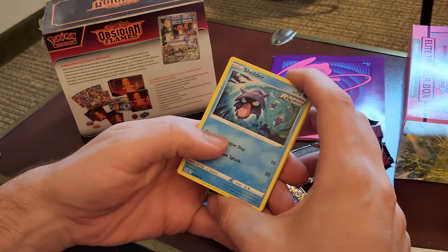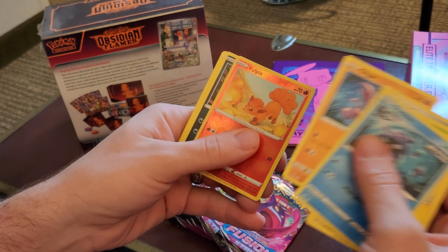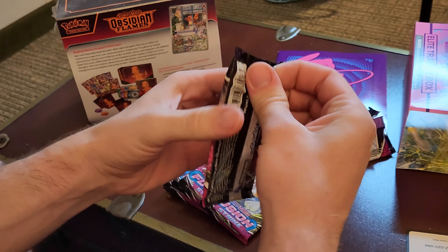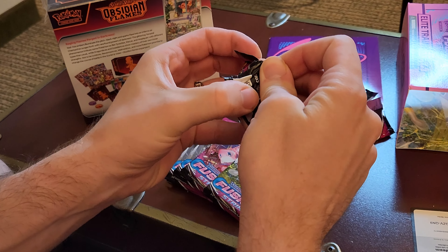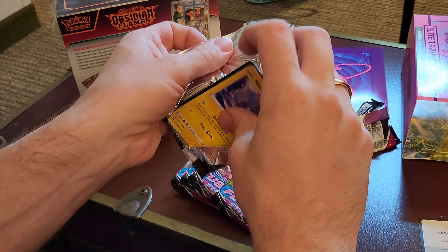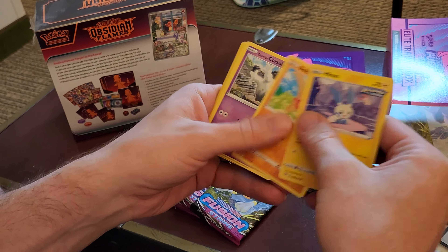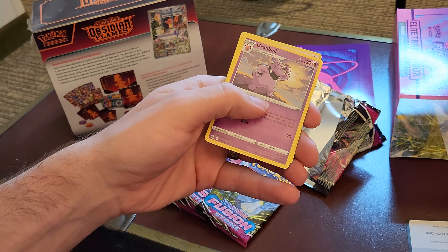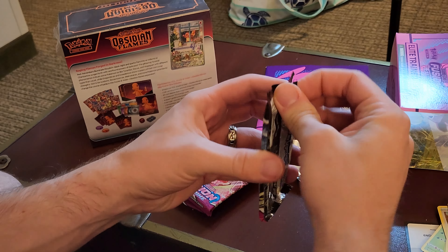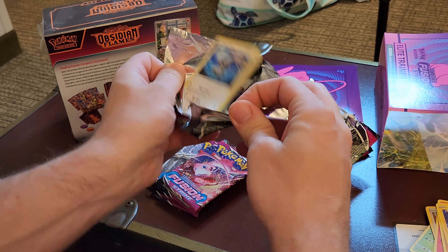For the first pack I have Shelder, Voltorb, Pansage, Vulpix Reverse, and a Non-Holo Juvecta. On to the next one — hoping for that Dengar. Crank right through these, and another Non-Holo. At the moment, Obsidian Flames is probably gonna win since they're guaranteed a holo in every pack, but we'll see.